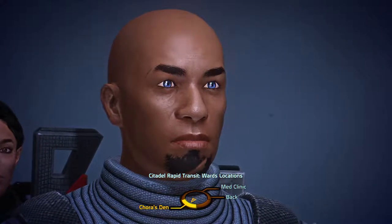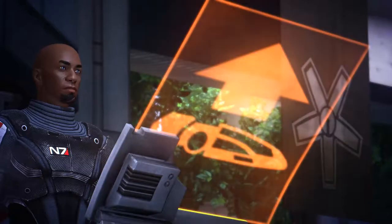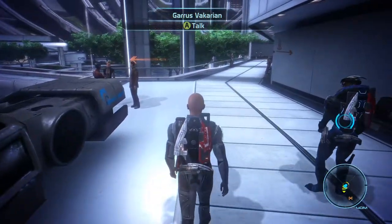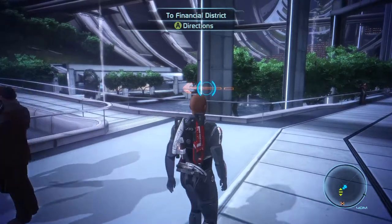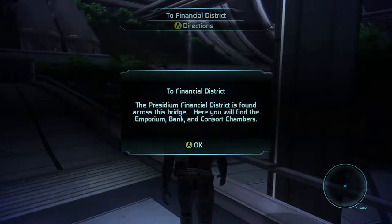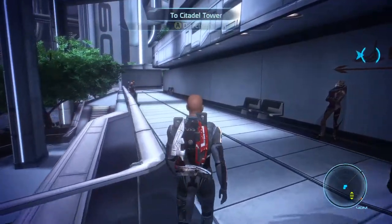Where I'm actually trying to go is C-Sec. We may have to walk there. Well, let's just go through a stroll through the Citadel. Financial District. Presidium Financial District is found across the bridge. Here you will find the Emporium, Bank, and Consort Chambers. Not exactly what we're looking for. Let's keep going.